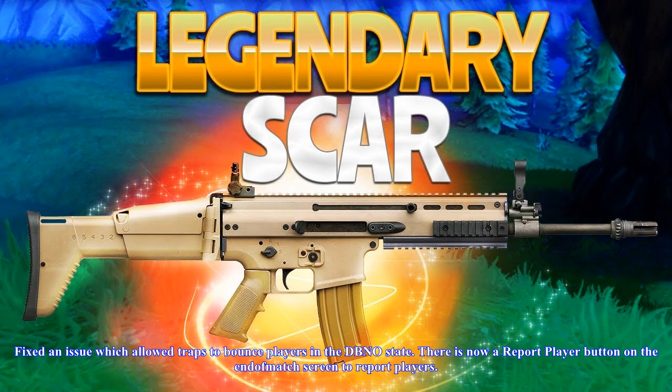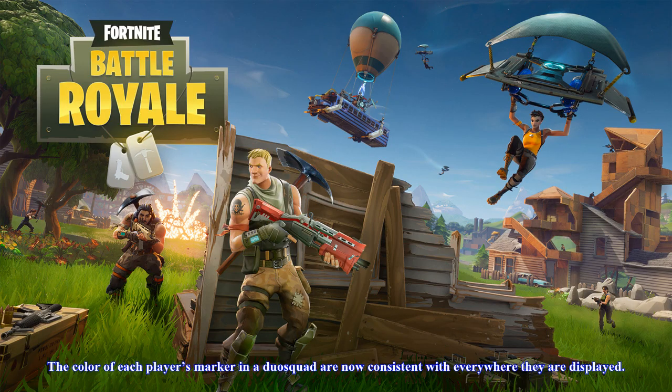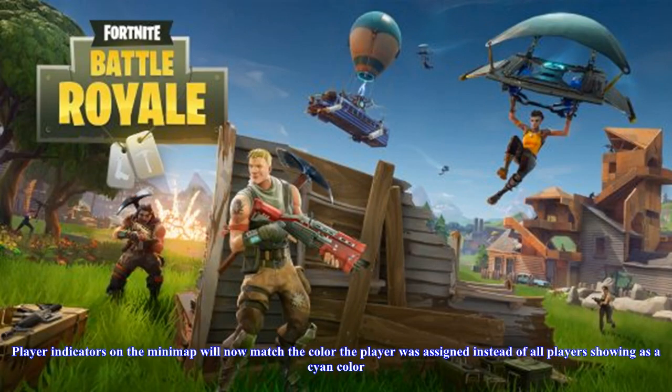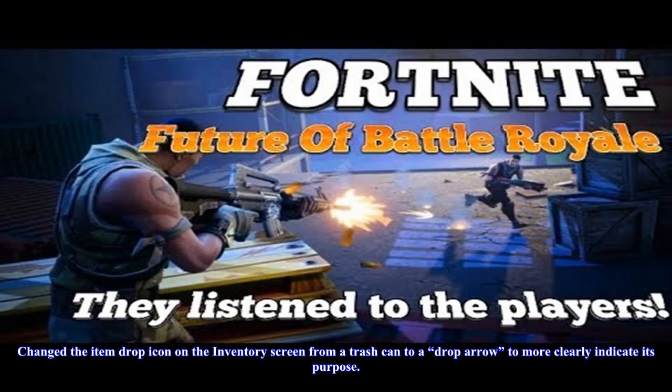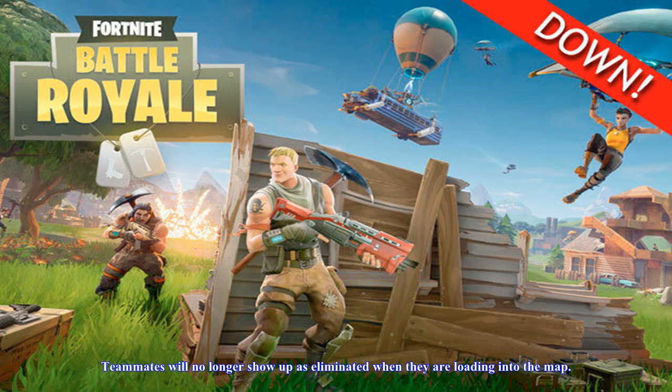Shields will no longer protect you from damage while in the DBNO state, but you will keep any remaining shield if a teammate revives you. Friendly fire damage will now display the appropriate visual hit effects. Fixed squads finishing placement displaying the incorrect number in some cases. Fixed an issue which caused tires to bounce DBNO players. Fixed an issue which allowed traps to bounce players in the DBNO state. There is now a report player button on the end-of-match screen. Critical hit damage on shielded players is now displayed in blue, and player color markers in duo and squad modes are now consistent everywhere they are displayed.